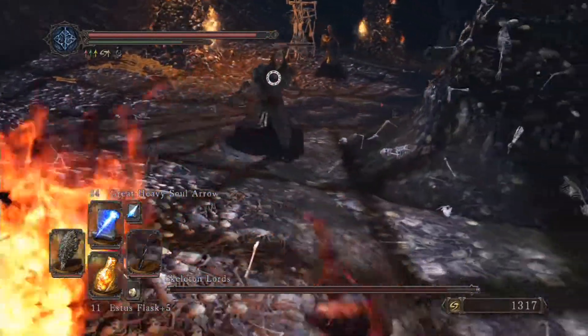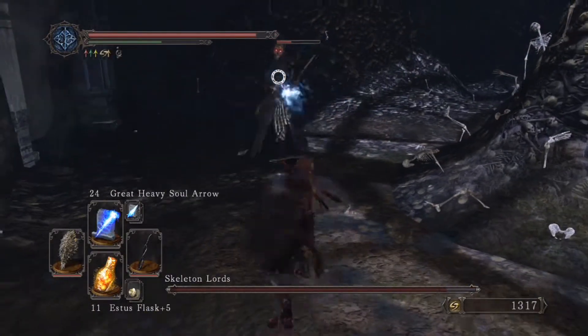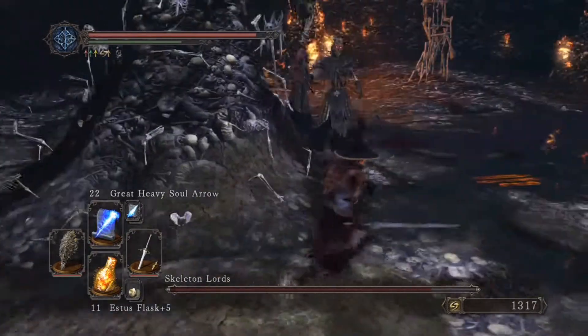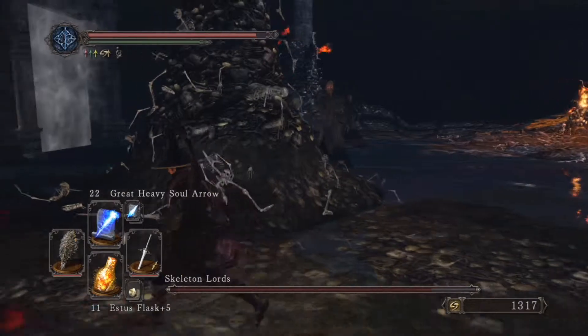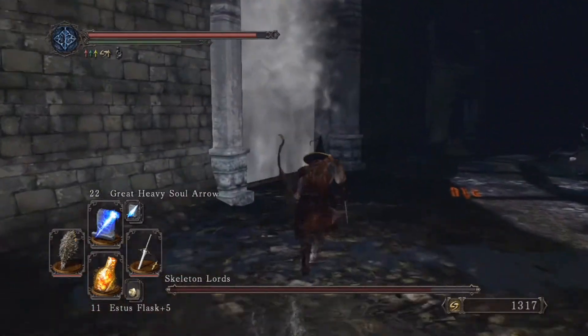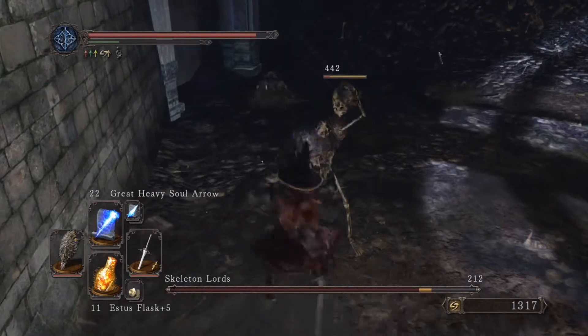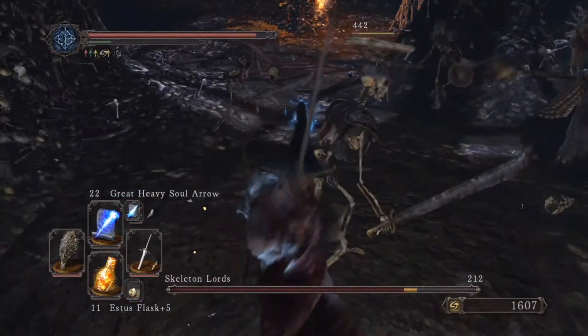Attack the guy on the far left when they spawn — he's the one with the scythe, and he is going to be the one that chases you the hardest. He's easy to spot and not hard to kill, but you want to kill him first because whichever boss you kill determines which type of skeletons spawn where they die.